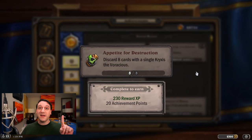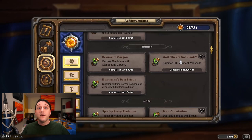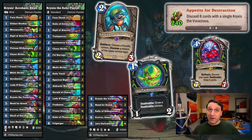As with previous guides, we'll introduce one standard and one wild deck per achievement. And if you're looking to charge through a specific achievement, there are timestamps and deck codes for each achievement we'll cover in this video's description and the comments section. Now let's begin disposing of any barriers to completing these achievements.